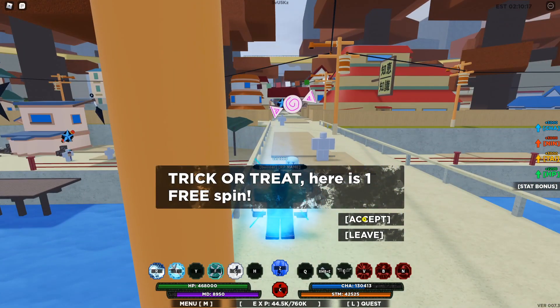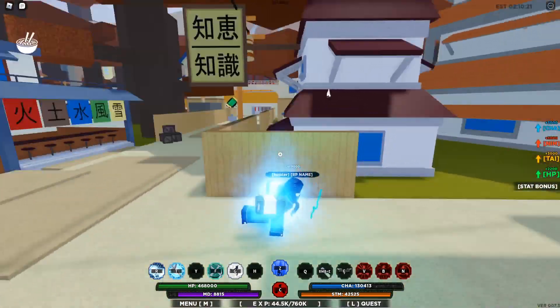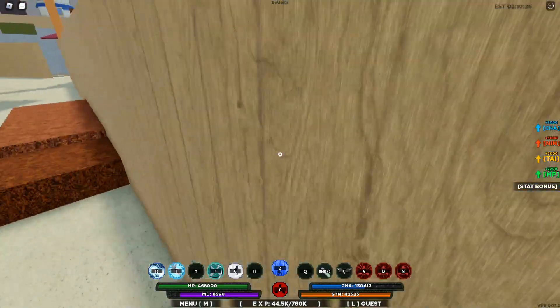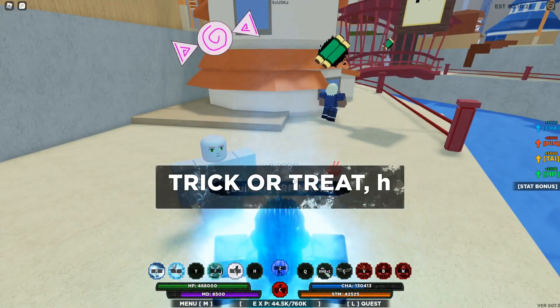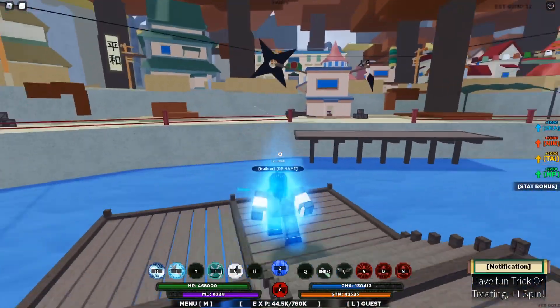'Trick or treat, here is one free spin.' There you go, we got two spins right there. Look at that, all of them despawned. And here's another one — 'Trick or treat, here is one free spin.' You don't need to do anything at all.